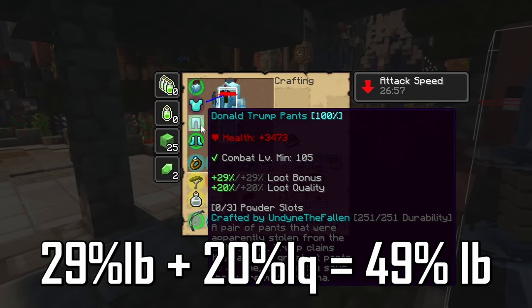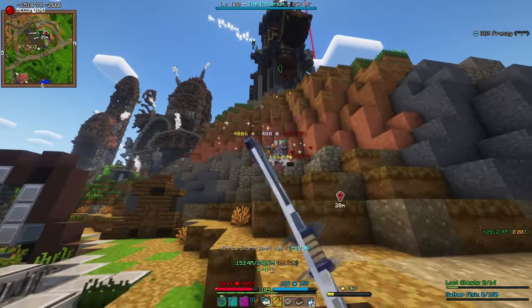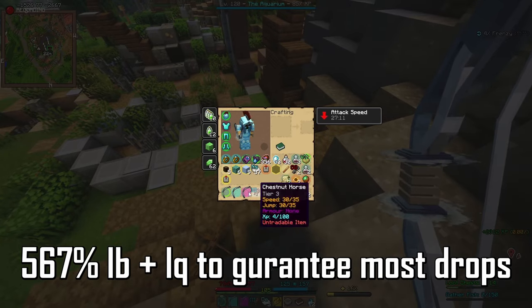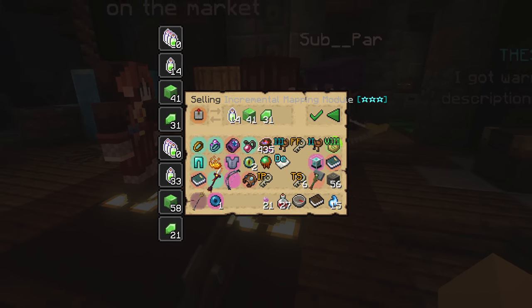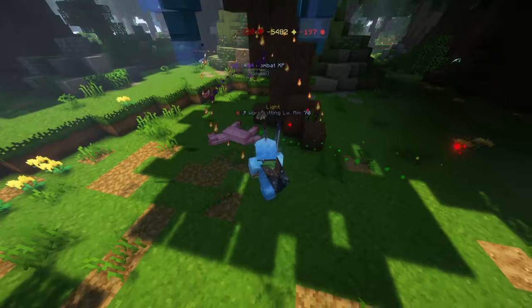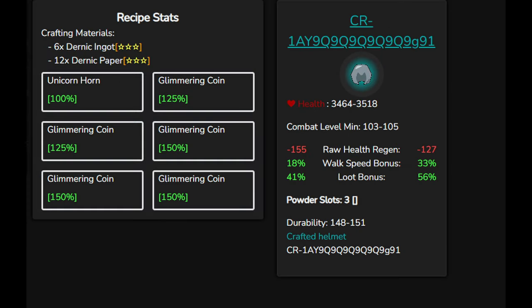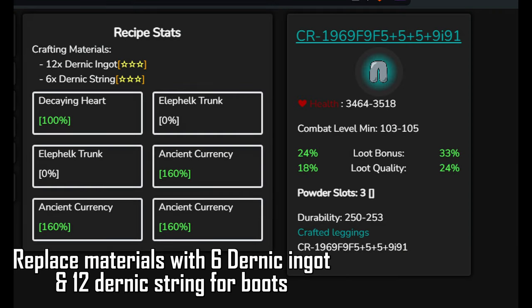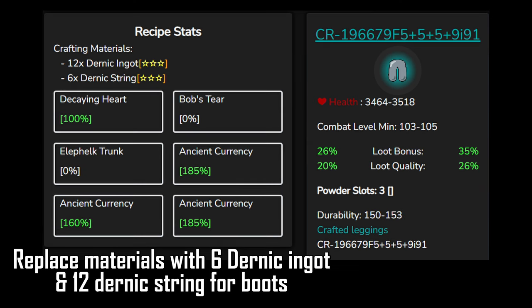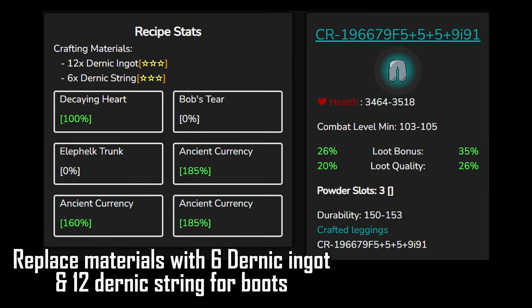The required loot bonus to guarantee a tier 3 ingredient drop from many rare mobs is 567%. This does however differ a little with some drops, such as the incremental mapping modules and profession boosting ingredients. The ideal way to get as much loot bonus as possible is to have a discoverer — this crafted helmet, some crafted leggings and boots. This recipe is a good basic one. This one is a little cheaper. This recipe gives more loot bonus but has less durability. And lastly, you could use this one if you want some extra walk speed at the cost of health regen and a little less effective loot bonus.